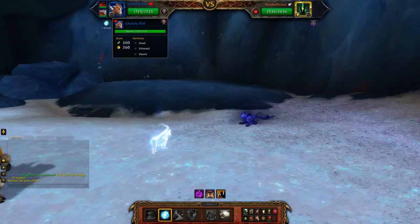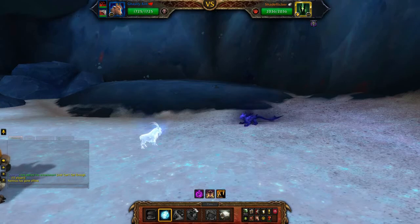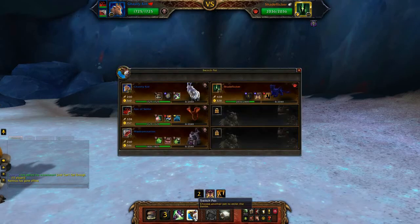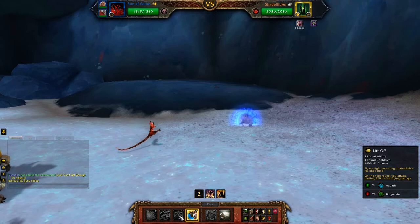Alright, so this is how I beat Shade Flicker with Undead Pets. I'm using Ghastly Kid, Son of Seth, and Weebomination. Start off with Ghastly Kid and use Ethereal. Then you want to swap to Son of Seth and try to dodge him, so use Liftoff.